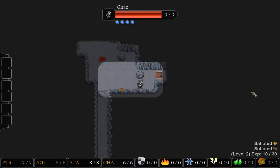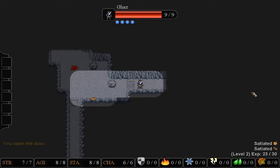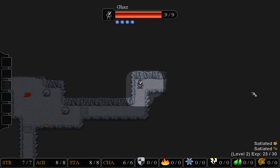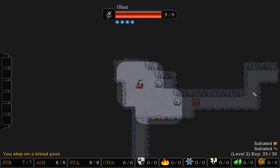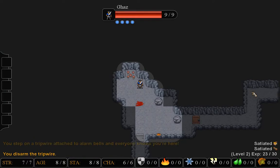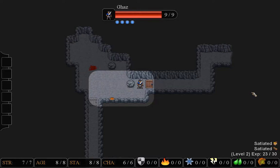I picked up a scroll that I cannot use until I identify it, which costs money, and I have to find a wandering merchant. Now the controls are kind of weird in this game. I just set off an alarm so the creatures in the dungeon know I'm here. That's not a good start.